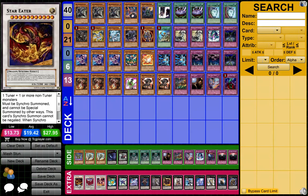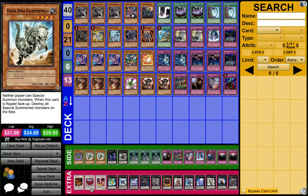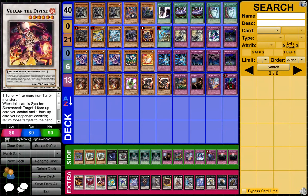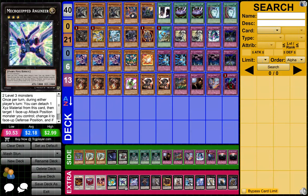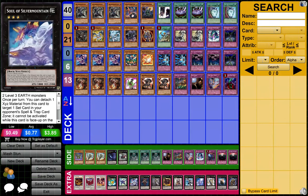Next, extra deck — Star Eater with Debris and Redox, and you can special summon Redox from the grave if Star Eater is available. I've brought him out a couple times; you could switch him out if you really don't want him, but I prefer him. Black Rose to blow up the field. Vulcan the Divine to bounce back row. Rank 3s: Leviar, Mechquipped — you could change that to Zenmaines. Soul of Silver Mountain for back row hit and special summoning Traptrix Memorial from the grave for even more back row hits.